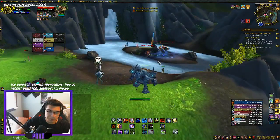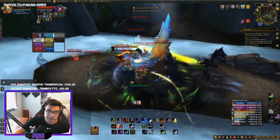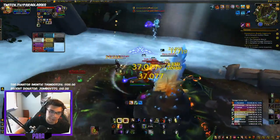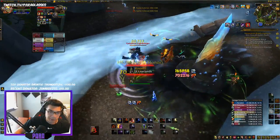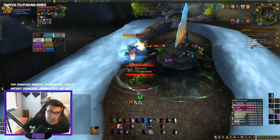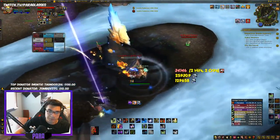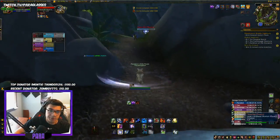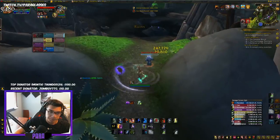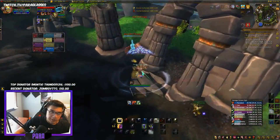Explaining the rotation: when you run in you want to use Rock Biter — you never want Rock Biter to have two stacks. If there's a bunch of people grouped up, use Crash Lightning. When Crash Lightning hits two people, you get a buff that causes your Lava Lash and Storm Strike to do extra damage.